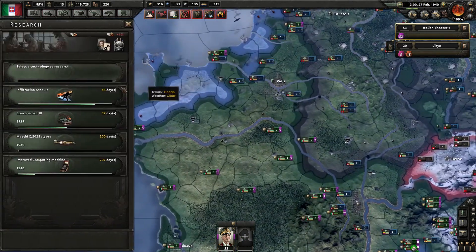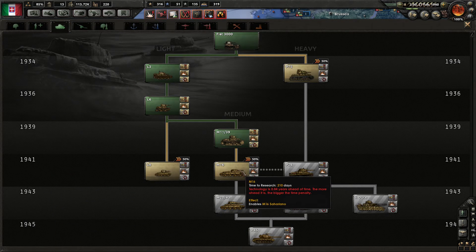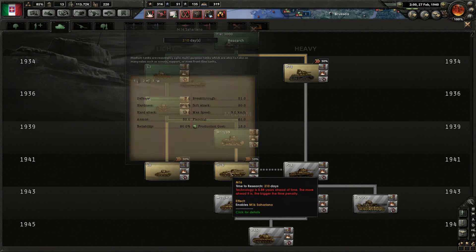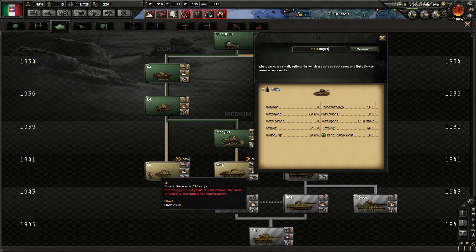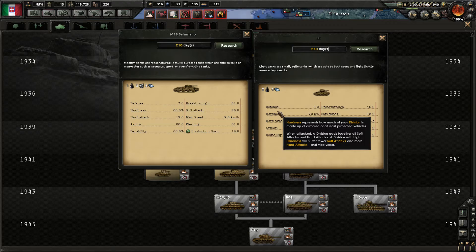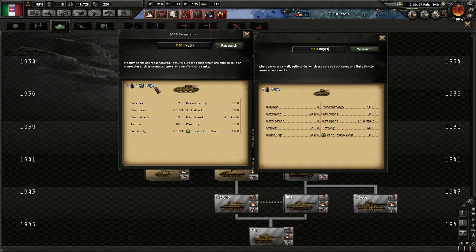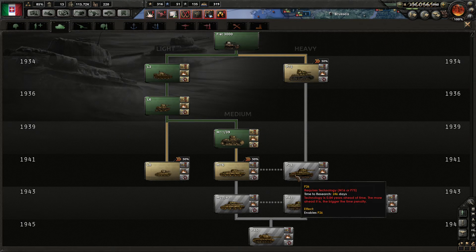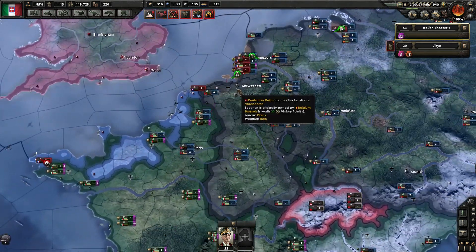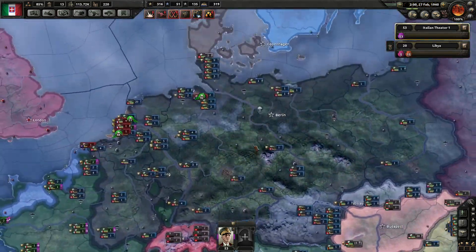Cherbourg. Now it's time for... I think the medium tank is better than the light tank. The light tank only costs steel and oil, and this guy costs tungsten. But I think when we are ready to produce this guy, we have enough tungsten, so I'm not going to worry about it. Because for the Soviet Union we will need at least medium tanks. I think Germany will be able to handle these guys — not going to worry too much.